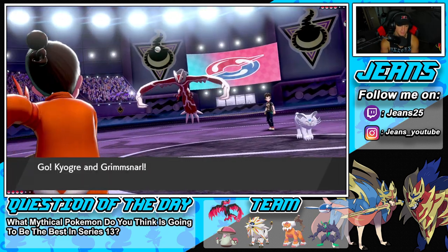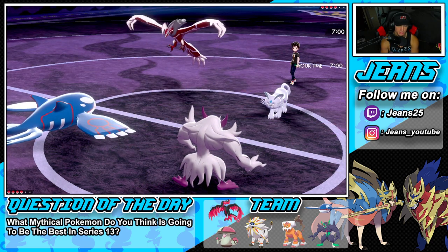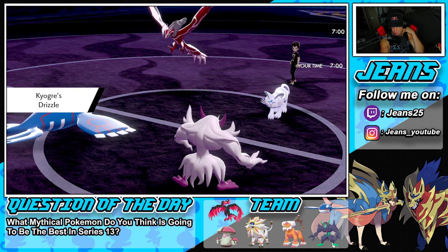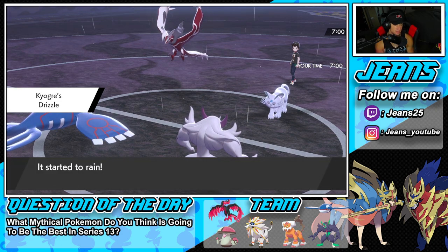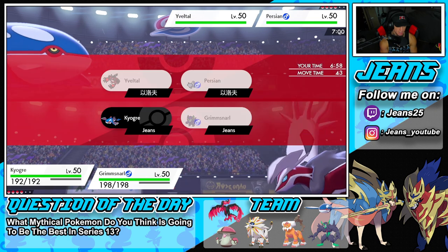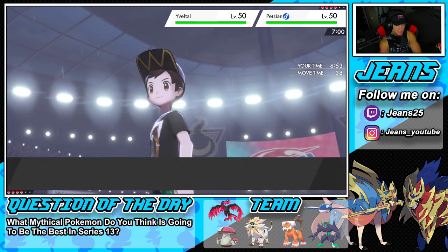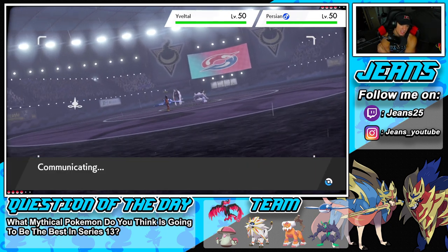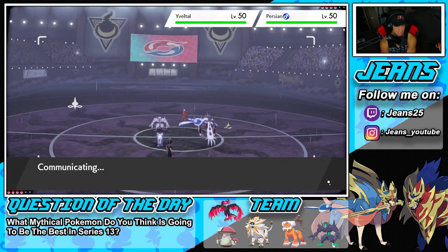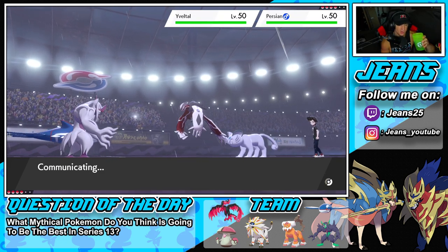Our opponent leads Persian alongside Yveltal, and Kyogre and Grimmsnarl come out on my end. He can Fake Out, I could set up a Calm Mind, or I could see him Dynamaxing right away. I'm going to Calm Mind and set up Light Screen. I probably should have Dynamaxed, but I can't Fake Tears into Yveltal since we're both Dark type, so I'll just set up the Light Screen.